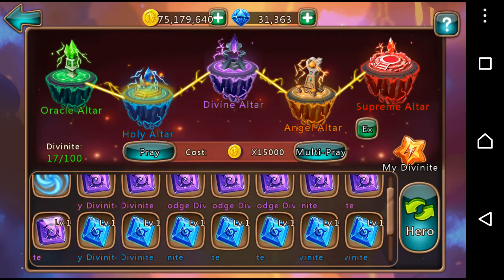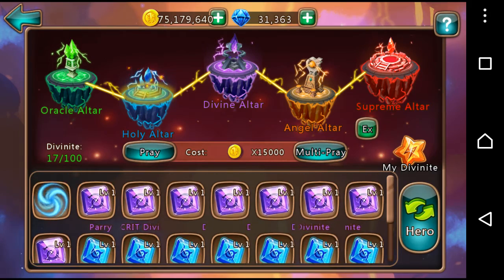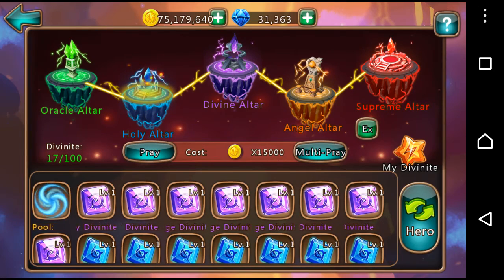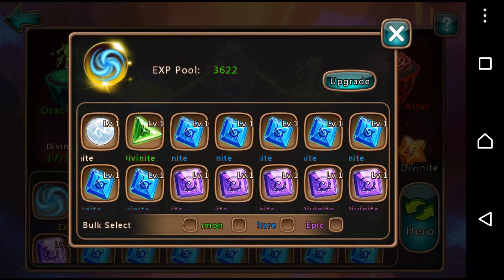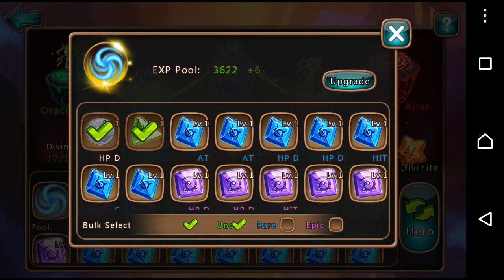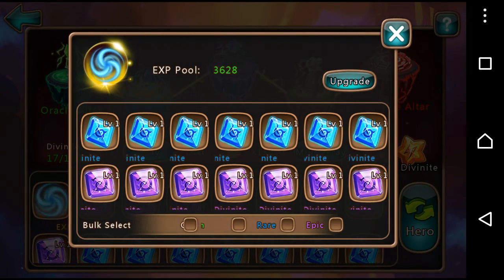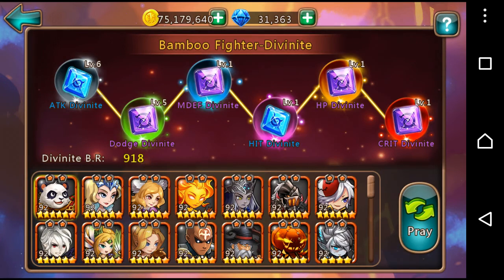You've got a list of the ones you've collected: purple ones are the epic ones, blue ones are rare, green is common, and the little white glowy ball is the common one. The first thing there that's always there is the EXP pool — it took me a while to figure out. At the moment I've got EXP pool 3622. If I select all the common and uncommon ones and click upgrade, it will add XP to that amount — now I've got 3628.